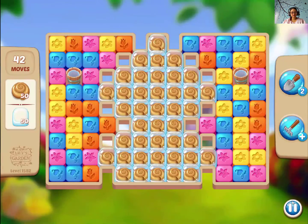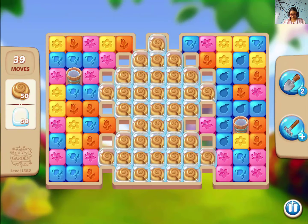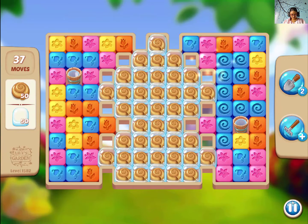Let's play level 1582 of Lily's Garden. We need snails and water drops. So obviously we need lots of boosters here. Perfect.